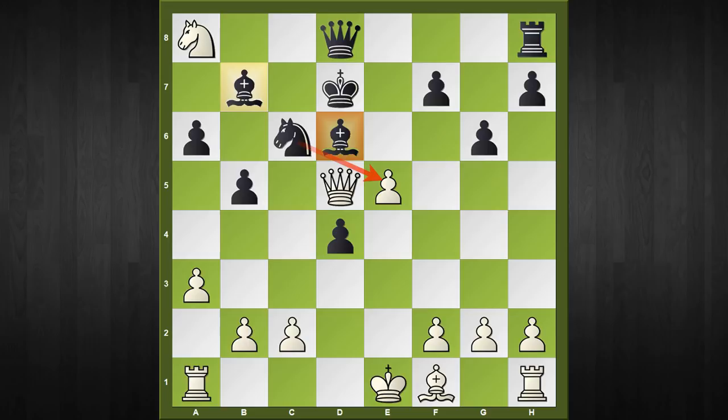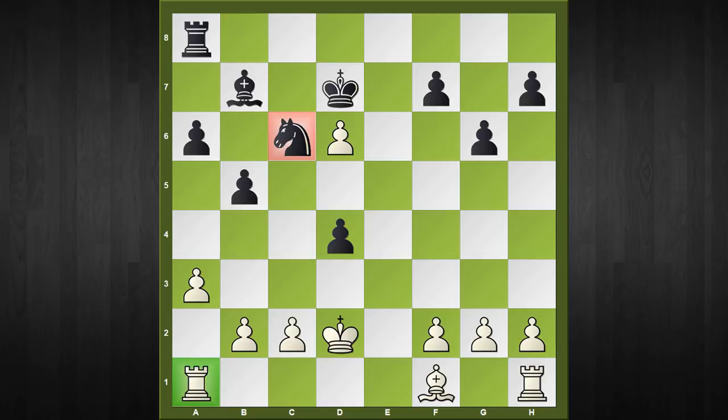Black cannot take with the knight as the b7 bishop will hang. If we continue with queen to e7, pinning down the e-pawn, white has a very simple continuation: queen captures, queen captures, pawn captures, and after rook to e8 check, king to d2, and rook captures a8, after the whole transaction white emerges with an extra exchange.